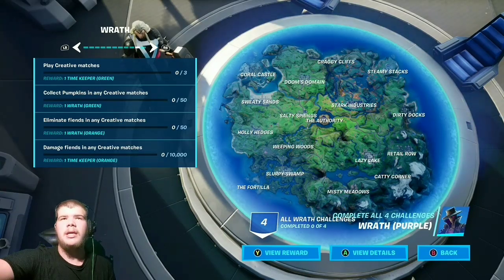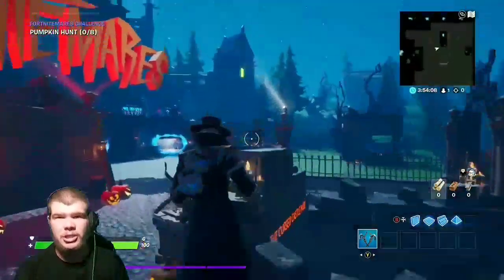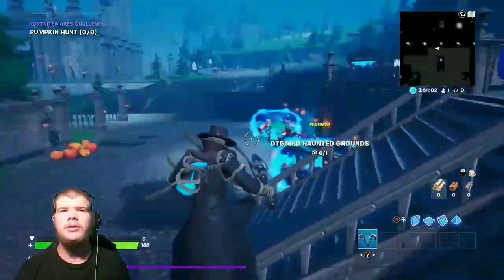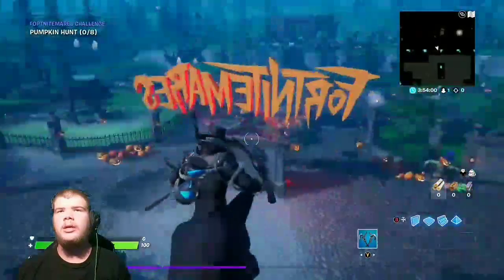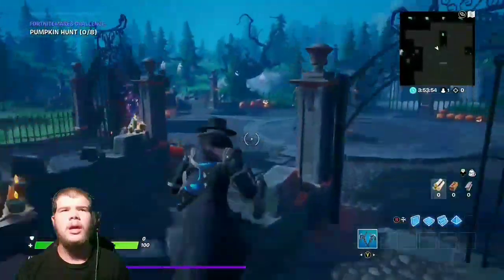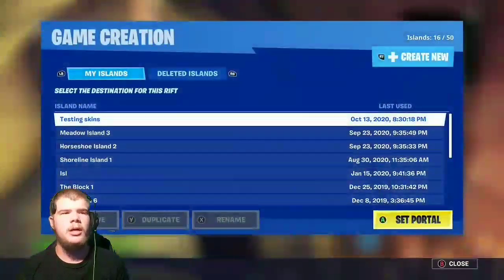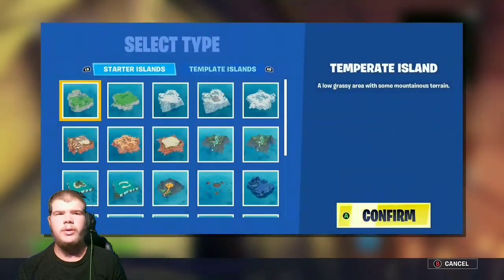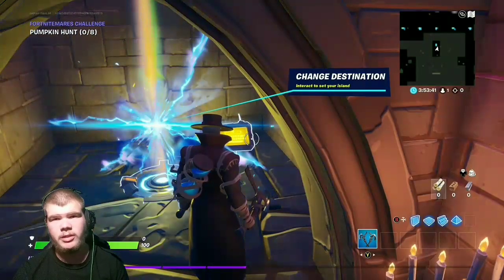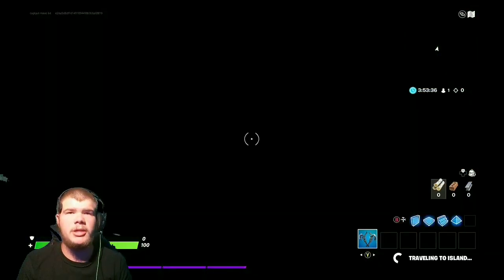We're in game now. According to last year you could just go into your own creative match. Let me find my creative matches — did they remove them? Oh, here it is! You can create your own island. Last year you could do some random island, but I'm pretty sure you can just do it yourself, and this counts as creative matches.